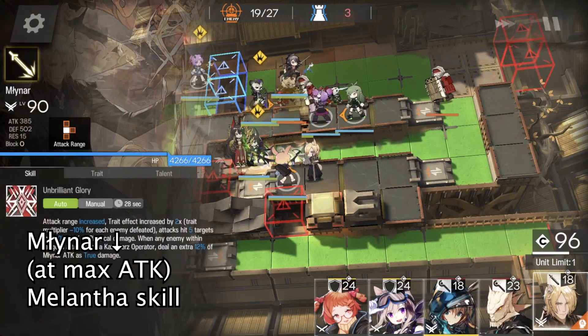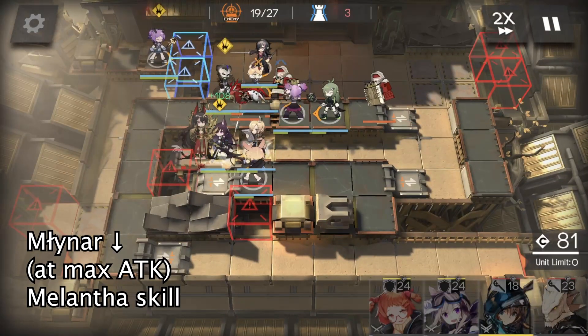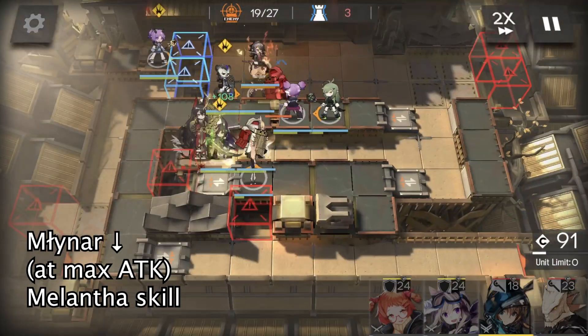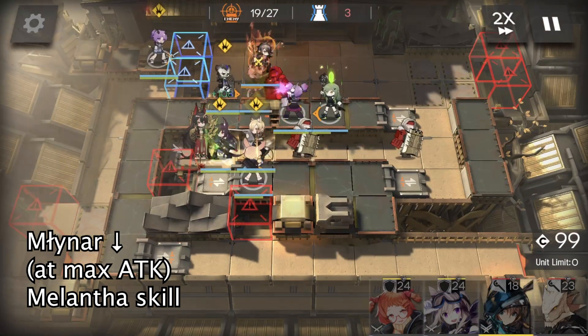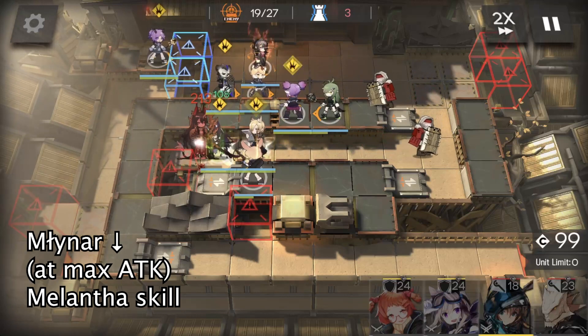What we are waiting for is Miner's redeployment. We deploy Miner here facing down. Don't forget to use Lava's skill and Midnight's skill when you think it's necessary. After Miner gains max attack, we can optionally use Melantha's skill to speed it up, but here we do not need to do so.